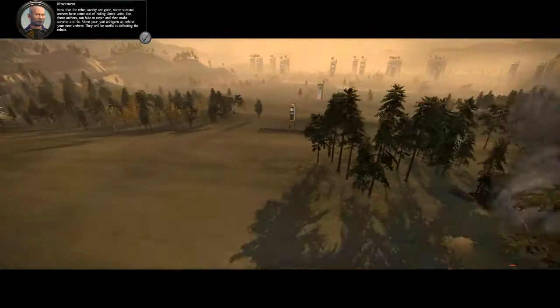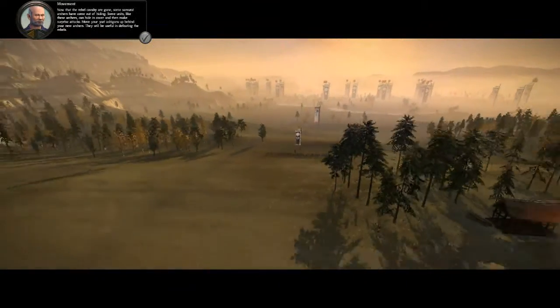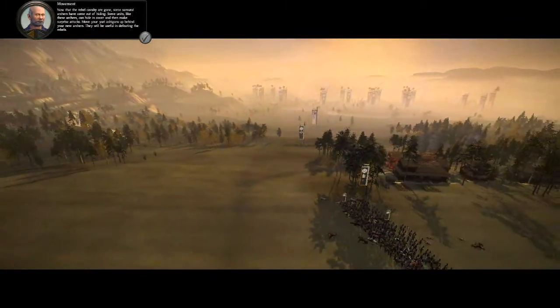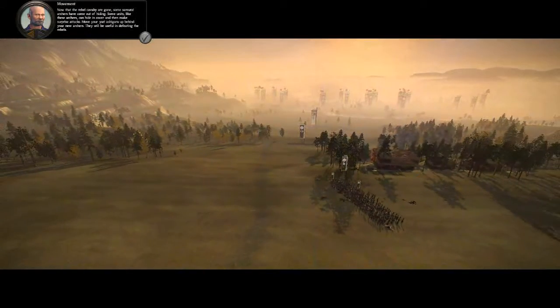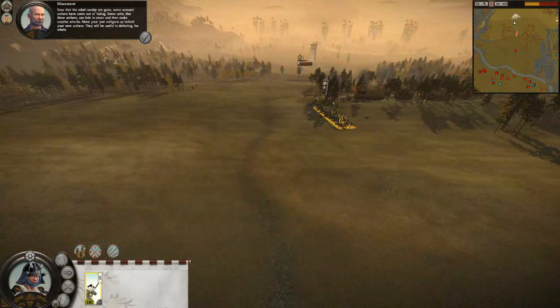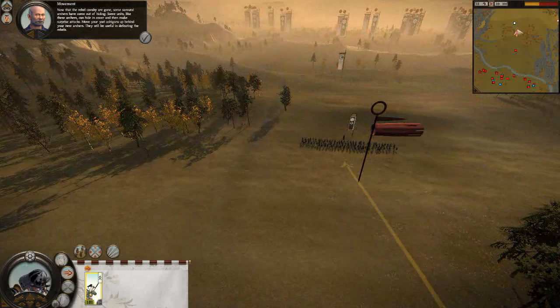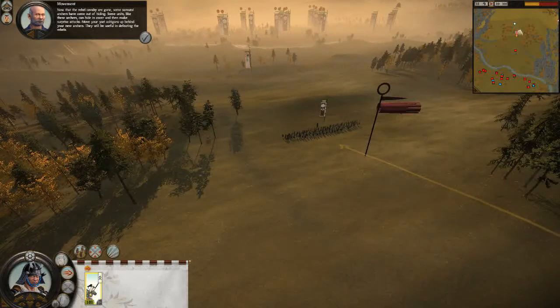Now that the rebel cavalry are gone, some samurai archers have come out of hiding. Some units, like these archers, can hide in cover and then make surprise attacks. Move your Yari Ashigaru up behind your new archers. They will be useful in defeating the rebels.